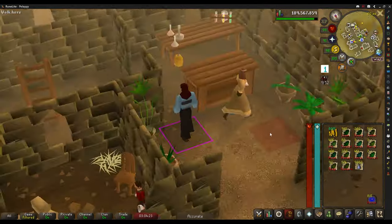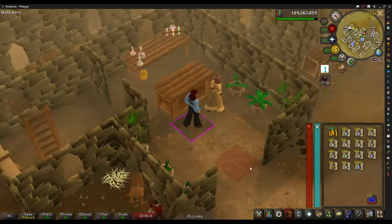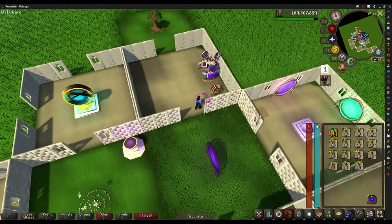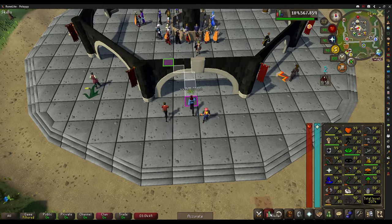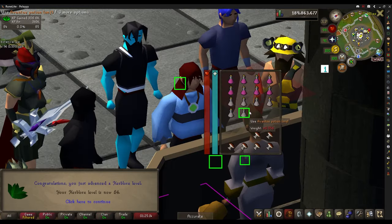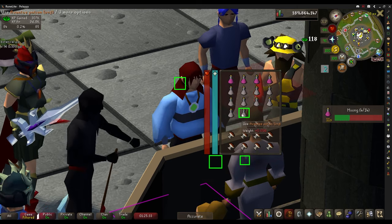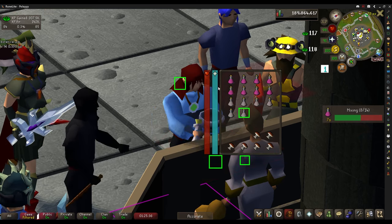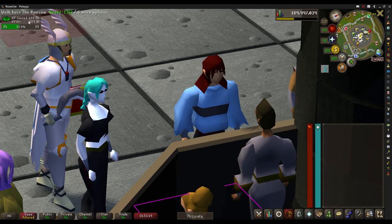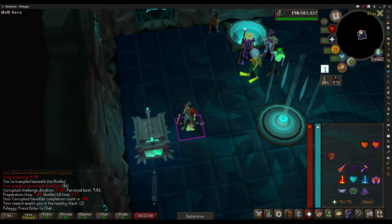I'm going to make all these herbs into potions and see where my Herblore level lands. I'm close to 83 at the moment. Level 83 Herblore, level 84 Herblore. These boxes on screen are indicators to help me know where to click every time I need another inventory — makes things go a lot faster. From all the Herbiboar herbs, I got 439k XP, still level 84, about halfway to 85.